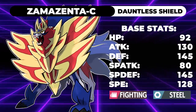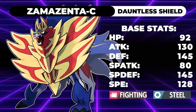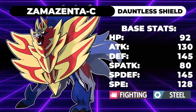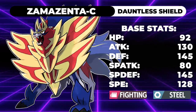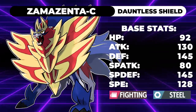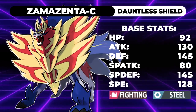Zamazenta is a really interesting Pokemon conceptually. If we actually take a look at it, it is a Fighting-type Pokemon with an alternative form that allows it to be Steel-type if it's holding the Dauntless Shield, which also gives it a stat buff and a slight decrease in its speed. Let's take a look at the Crowned form first, since it is the most relevant in terms of restricted use.